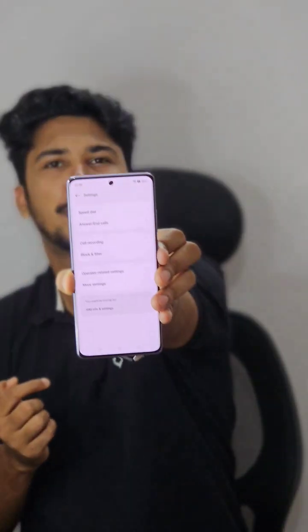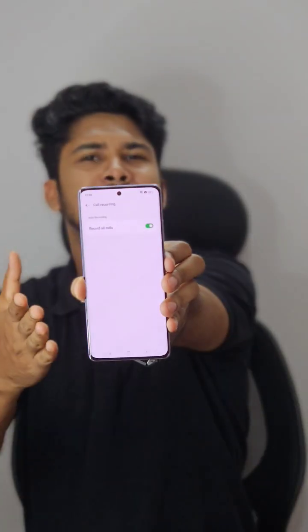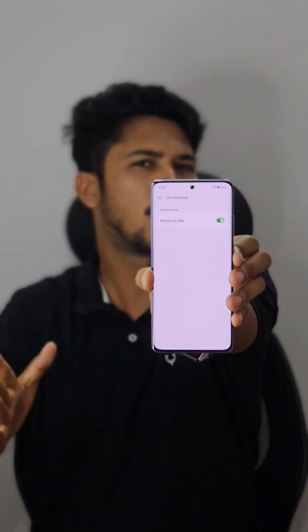You can see three dots over here — just tap the three dots and go to Settings. You can see a call recording option is there, so just tap on Call Recording. At the bottom, you can see 'Record All Calls' — just turn this on. Now it will automatically record all calls without any announcement.